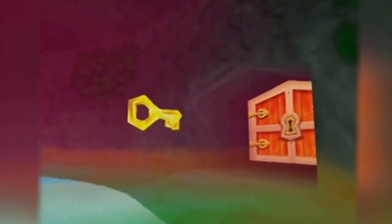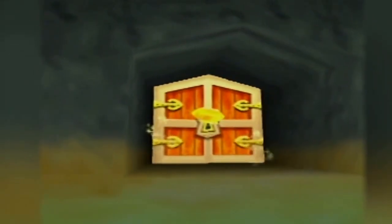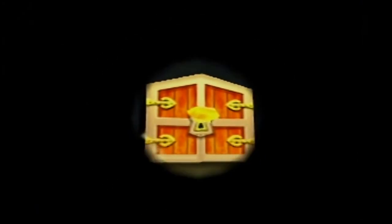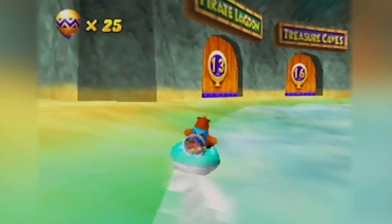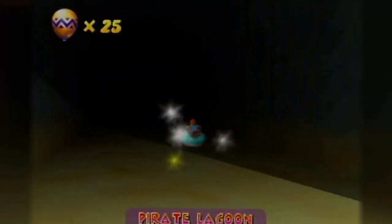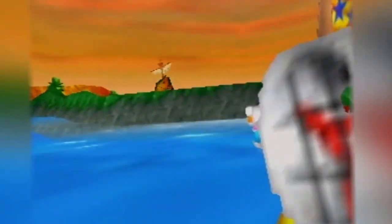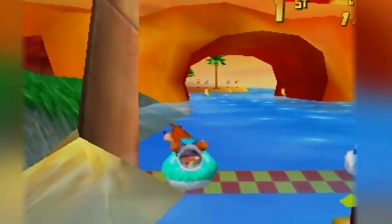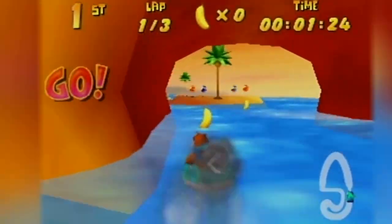And then we get to watch this beautiful cutscene of a key going into a keyhole. Beautiful. Now that that's done, we can do that after we finish the boss. The next level is Pirate Lagoon, which is another fun one for me - I actually enjoy this one. It's probably my second favorite of this level set. All of the levels in this game are just so much fun.